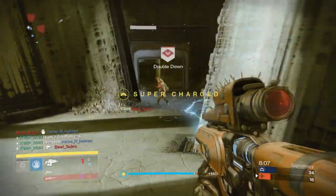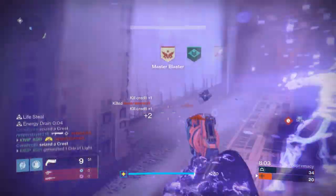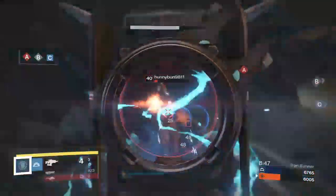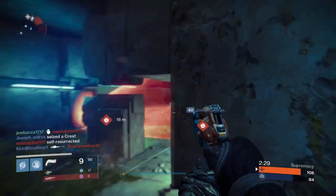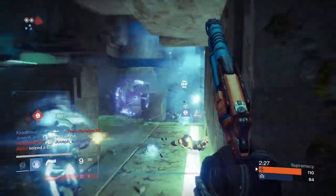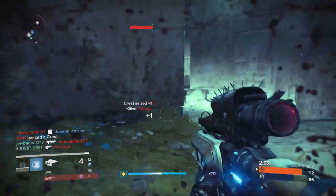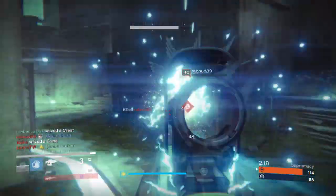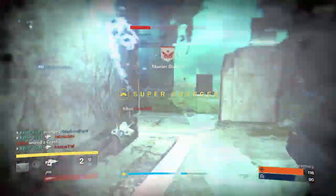This gives you the ability to do a ton of damage even from very far range, or if a shotgunner is pushing you, you can quickly switch to your Plan C and annihilate them as they're in your face. This exotic perk is extremely good and sets the Plan C apart from every other fusion rifle in the game. If the Plan C didn't have this exotic perk, I would still probably use it just because of how consistent it is and how great the range is, but with this exotic perk it makes it a special type of weapon and allows you to do some crazy things with it.